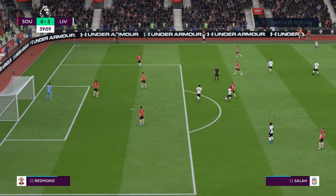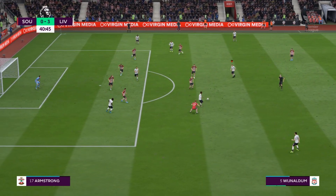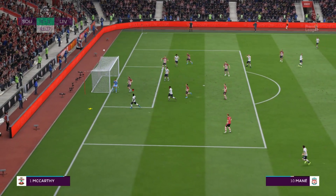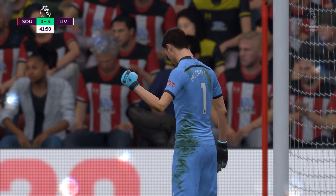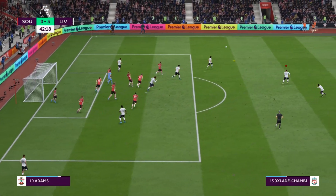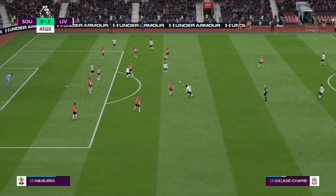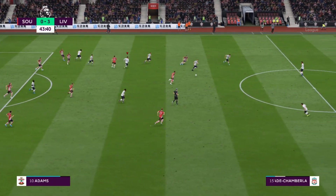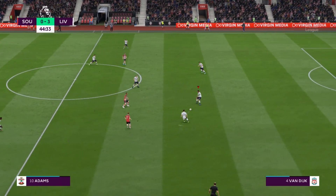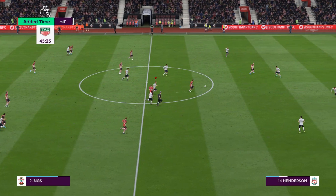Throw in for Liverpool. Jordan Henderson. Now Wijnaldum — it's a good hit. Dangerous pass I think, with the keeper pushing it away. Corner now for Liverpool. Corner swung in — tries to punch it away. Alex Oxlade-Chamberlain — he's pinched it back again. Poor attempt at a pass, really. I thought there'd be a good chunk added on — it's going to be four minutes.